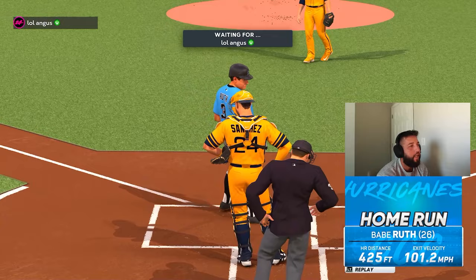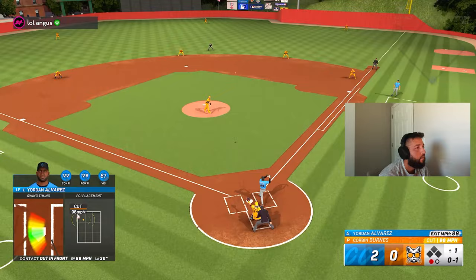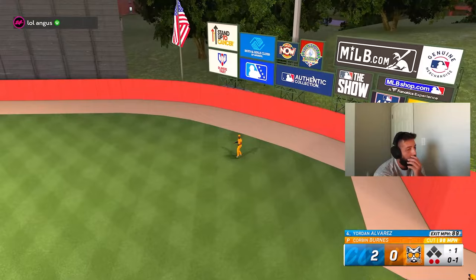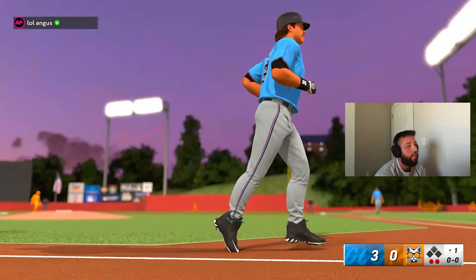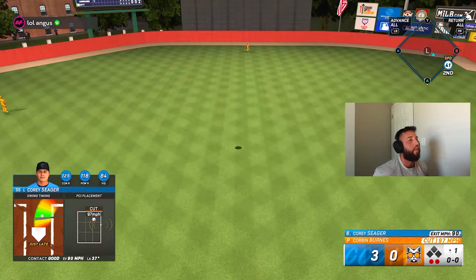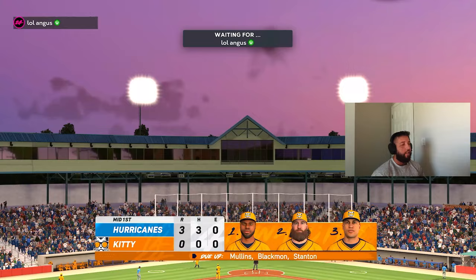Can't hang a changeup like that — that's disrespectful. Oswaldo gets dotted with a perfectly placed backdoor cutter up and away — gotta tip your cap on that pitch, a little bit early on it. Piazza then hits one 102 off the bat for a three-nothing lead — great swing. We take a three-nothing lead into the bottom of the first with three solo shots, though Oswaldo took a backwards K.